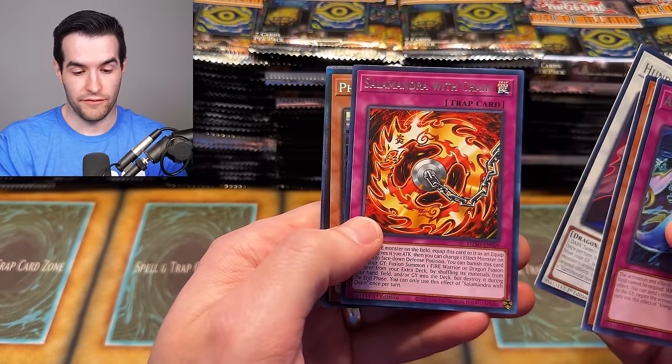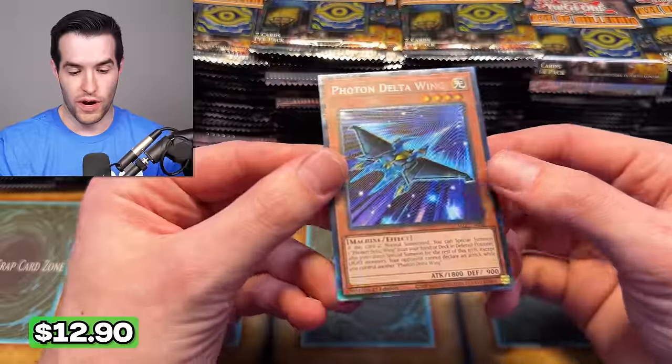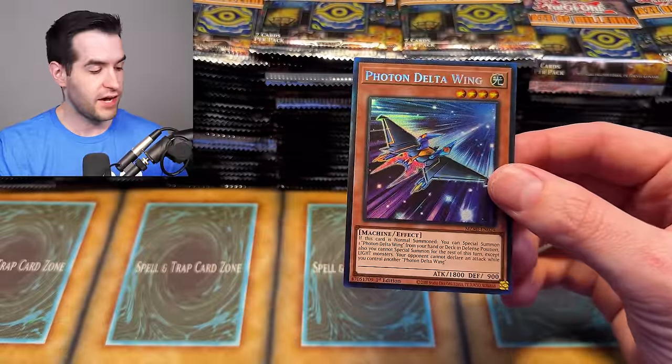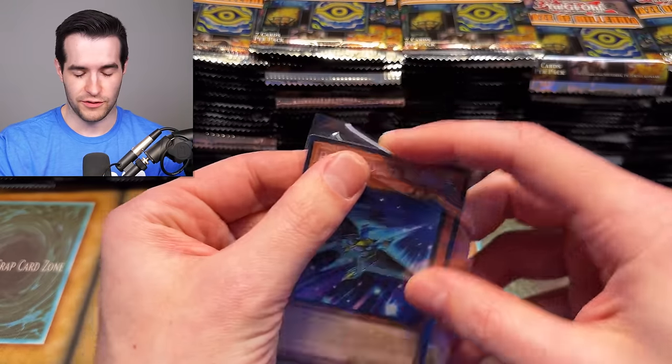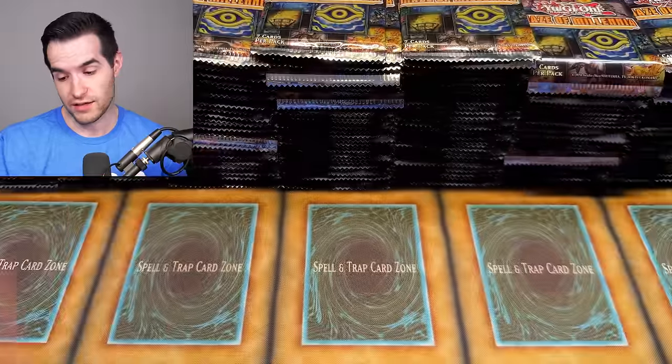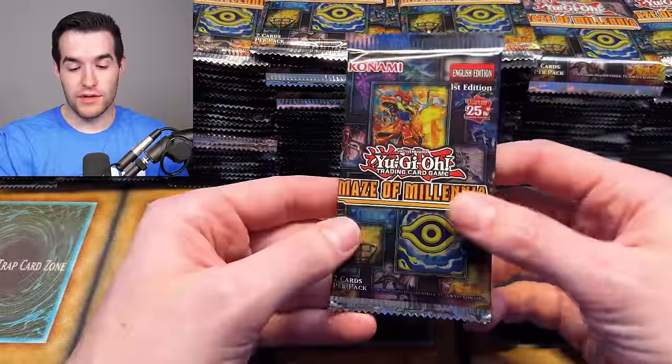I would recommend just waiting out the Bonfire. Our first collector rare — a collector rare Photon Delta Wing! I don't think this is exactly the one we're looking for in terms of collector rares, but it's still pretty cool. This is Frontline's case, but I still want Frontline to pull some good stuff — I don't want them to end up with much of nothing.